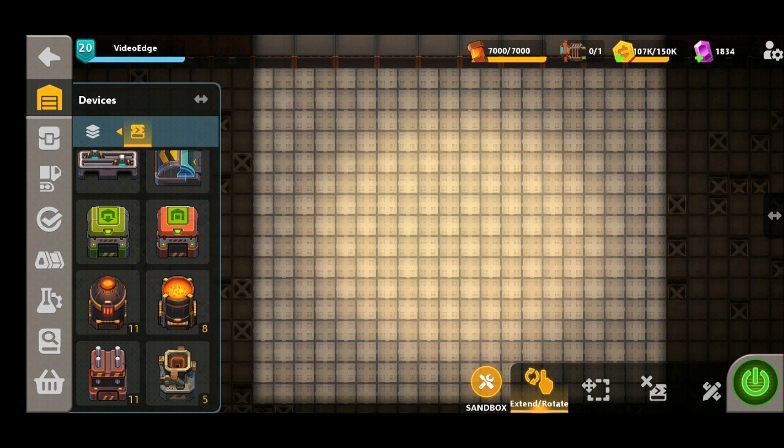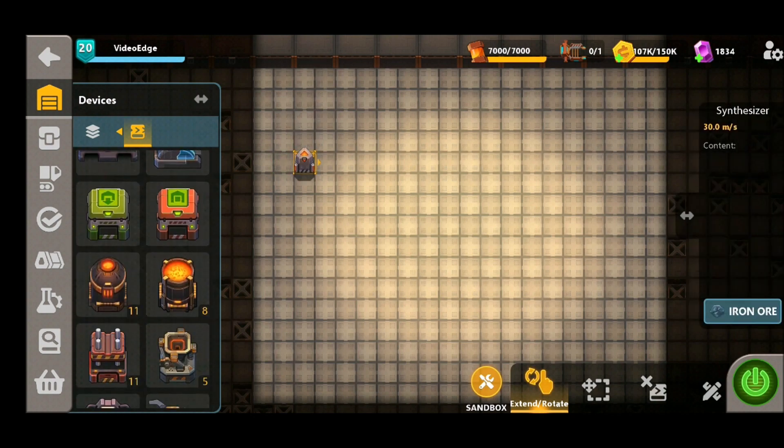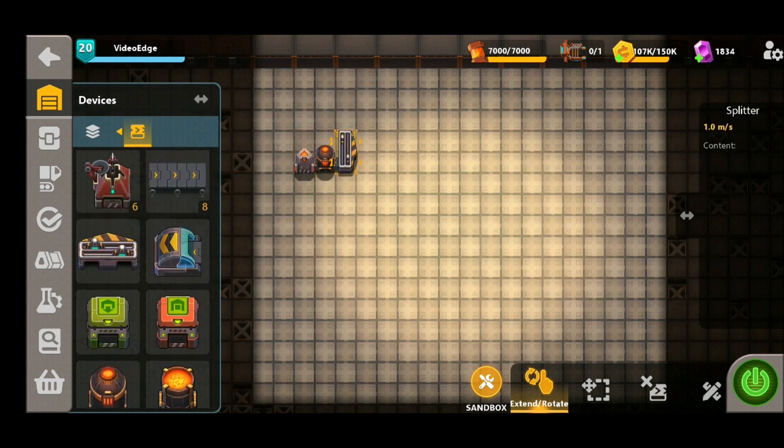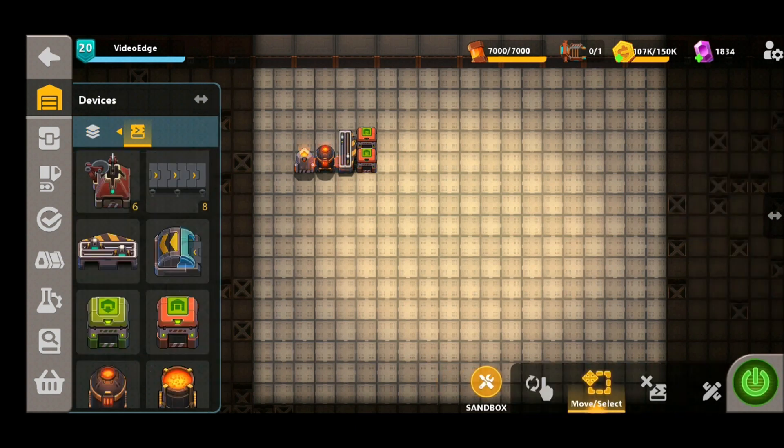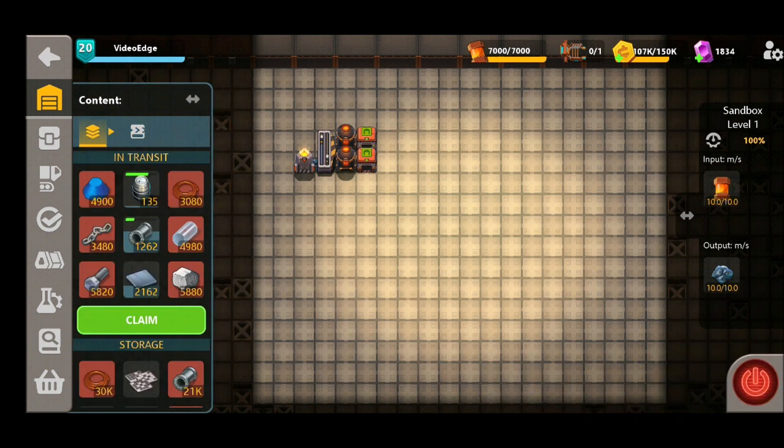Top tip number two is going to be all about when you heat before you split the supply. If we go down this route, place the synthesizer, place the heater followed by a splitter and two exporters — we can see we're outputting 9.52 iron per second. However that is not as efficient as splitting the lines before you decide to heat them. Put two heaters down instead and we can see that production rate jumps up to 10. There's no loss of products, and these small margins can make a big difference over the course of a whole factory. So make sure if you're splitting your products you heat them up after you split them down rather than before.